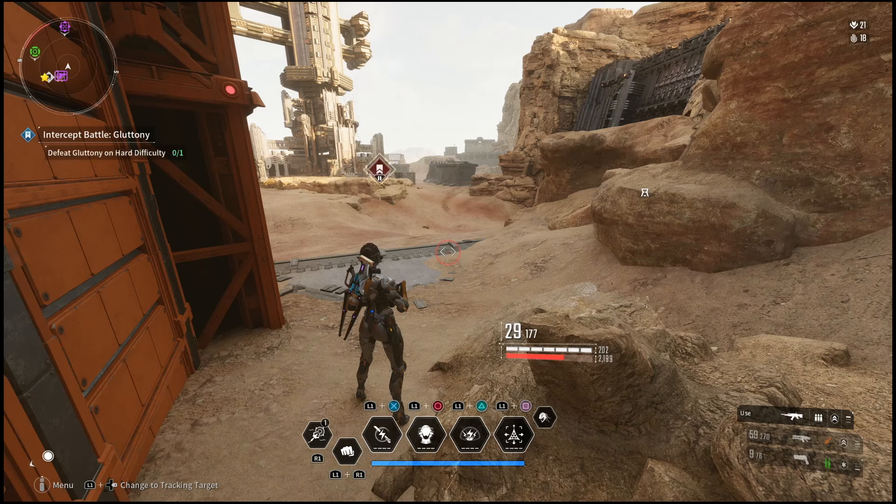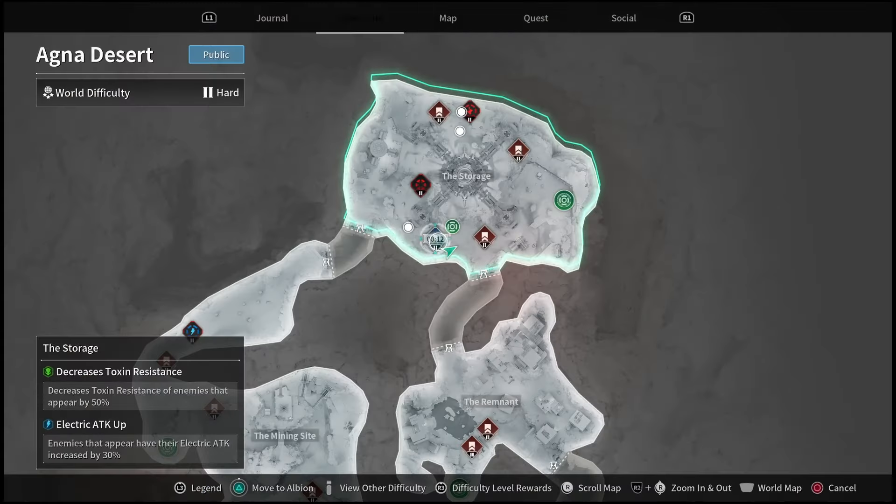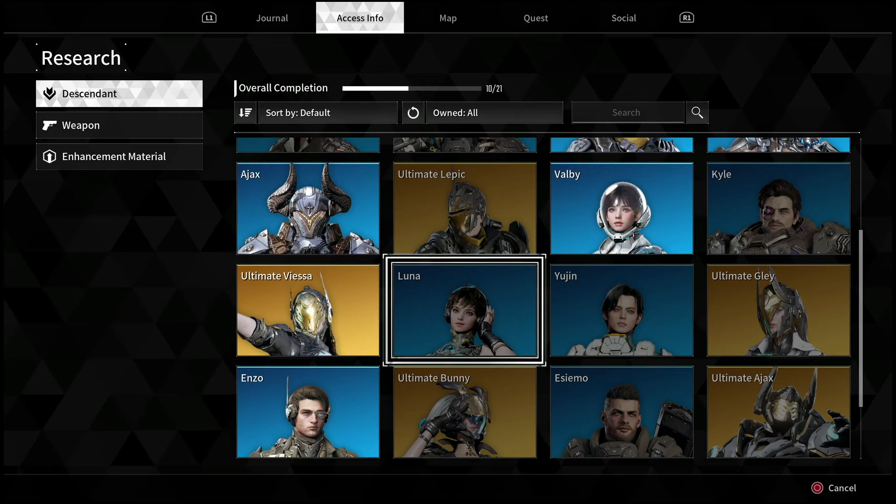What is going on everyone? GuidingLight here, and in this video I'm going to show you guys how you can unlock Luna. This is the brand new Descendant which was just added in today's update, and the fastest way to get her is by doing Void Fusion Reactors.